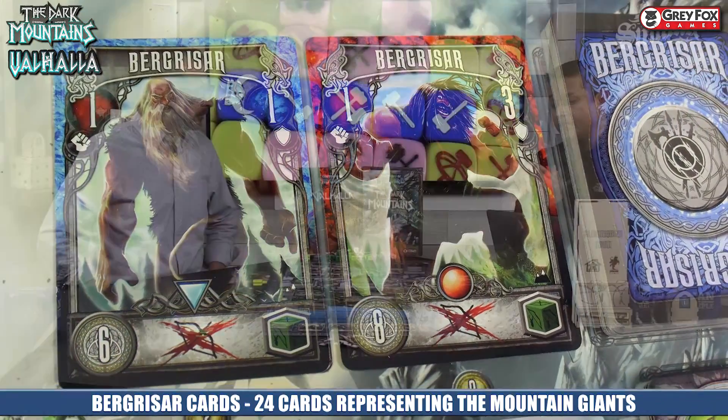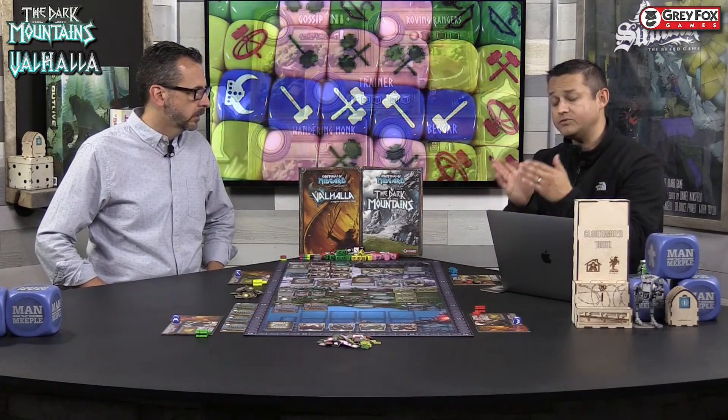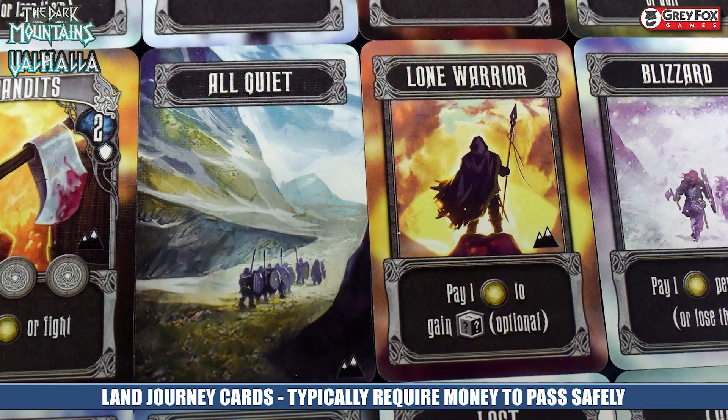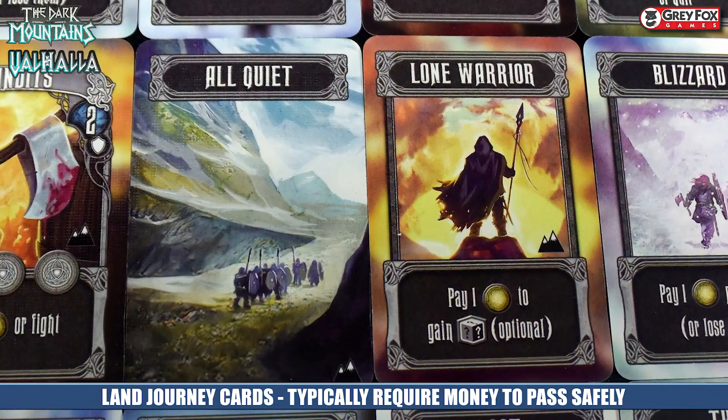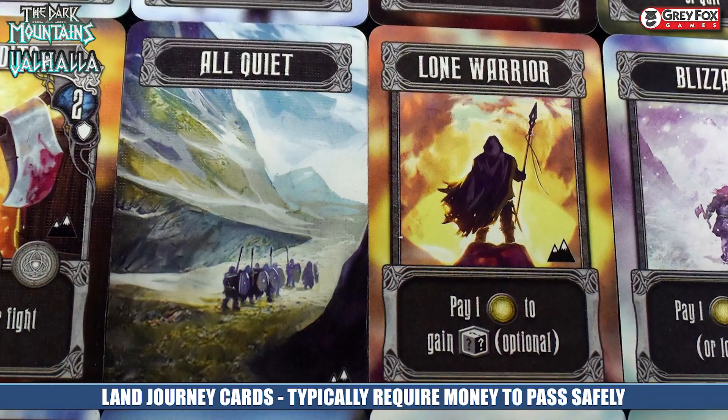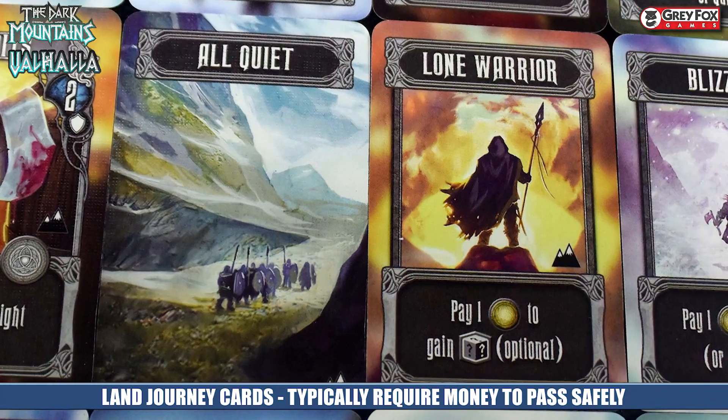The only difference between the monsters and the Burgessar is that when you attack the monsters in the base game, you are going on ships and you have to feed your warriors to go across the ocean to get there. The Burgessar, you're actually just going over land cards. These land cards are also journey cards, but you don't have to feed them — you typically do have to pay your warriors in order to do them, so the journey cards are affected by money.